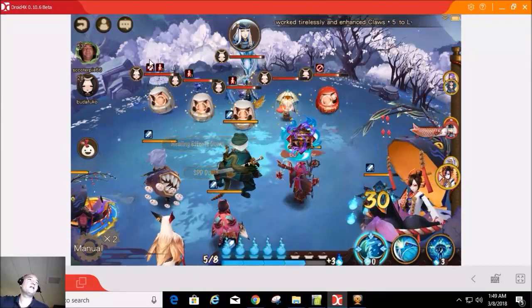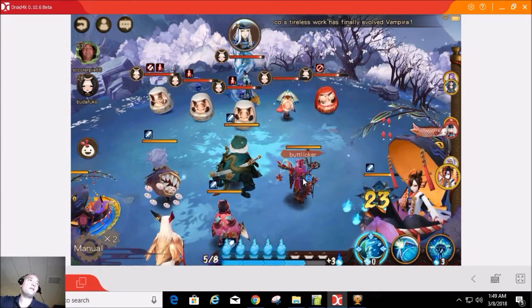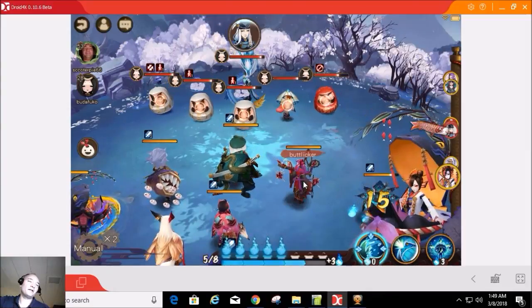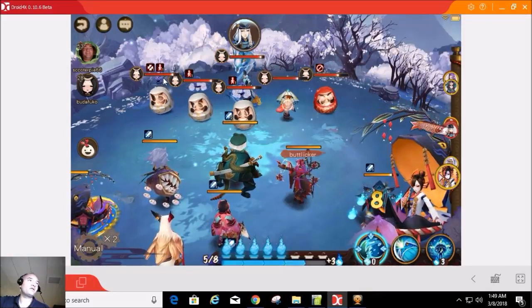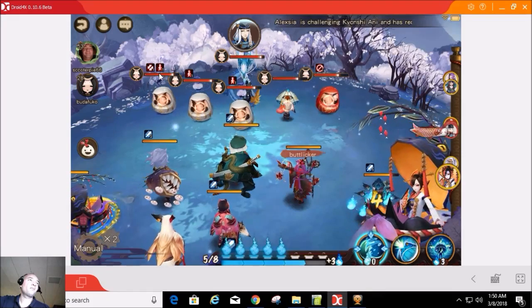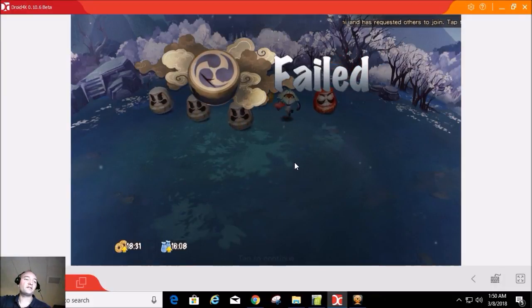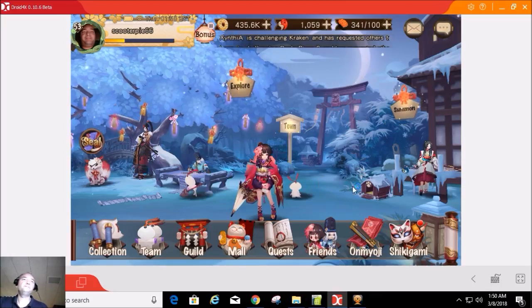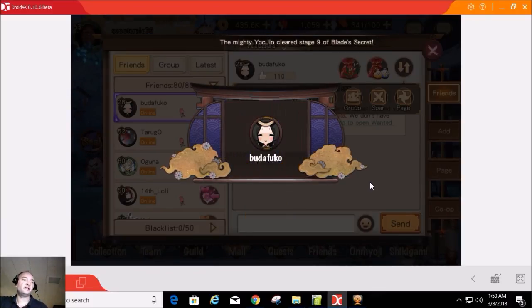He got confused and heal break, but the confuse is actually coming from buttlicker's skill, because his skill has a 20% chance of inflicting confuse plus effect hit — that's why we've got two on there. At least that's my understanding. Let's do it one more time and then we're going to switch over to otengu and try it with him.